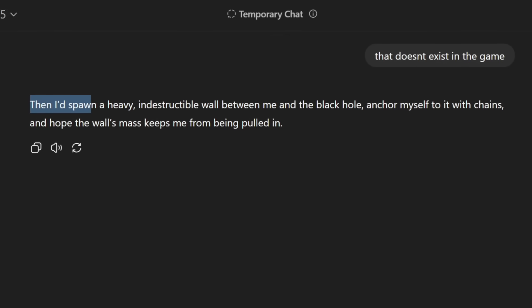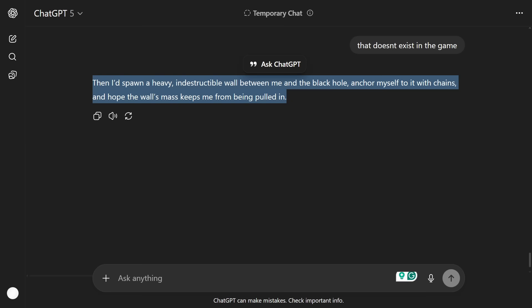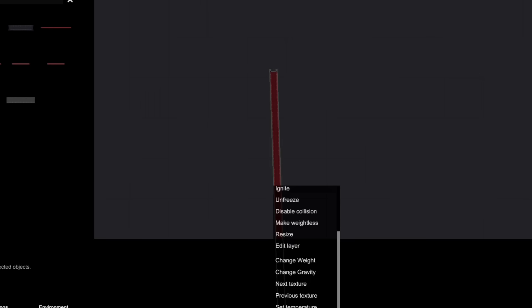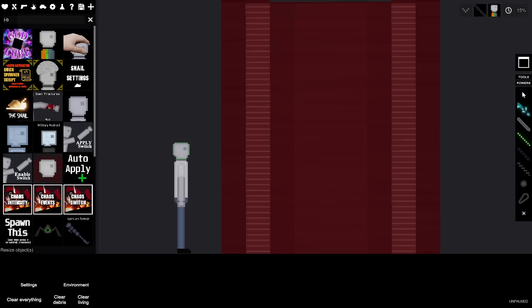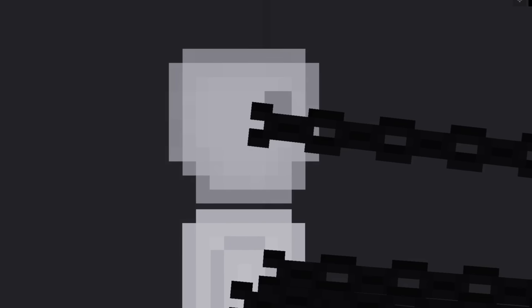Second attempt: the AI wants to spawn a heavy indestructible wall between itself and the black hole, anchor itself to it with chains, and hope the wall's mass keeps it from being pulled in. I don't think this will work either, but I spawn a large I-beam, plant it in the ground, freeze it, and chain the AI down to it. I spawn the black hole — you're kidding me, it genuinely worked. The AI is completely fine. I'm holding out hope for the final scenario.